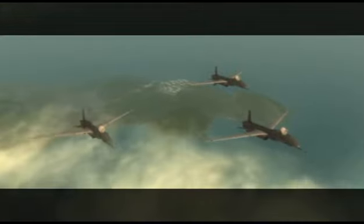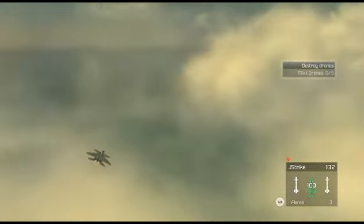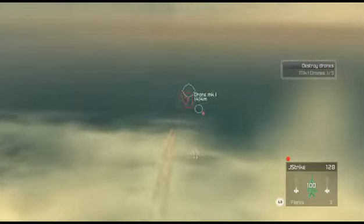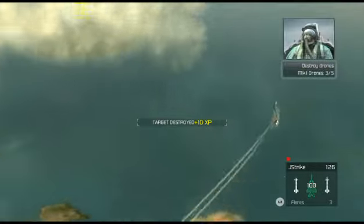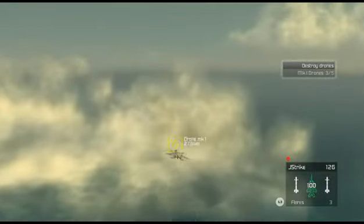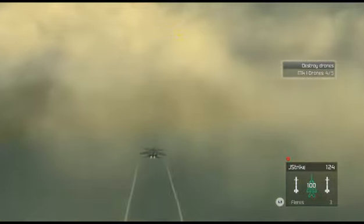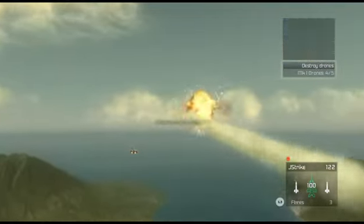There are drones in the air up ahead. Engage and destroy them in off mode. These drones are stationary, so you shouldn't have any problems taking them out. Okay, that's a kill. Good shot. That's a kill. Good shot. One more in the bag. One drone left — take it out. Looking good, Crenshaw. That's a hit. Not bad, Crenshaw.